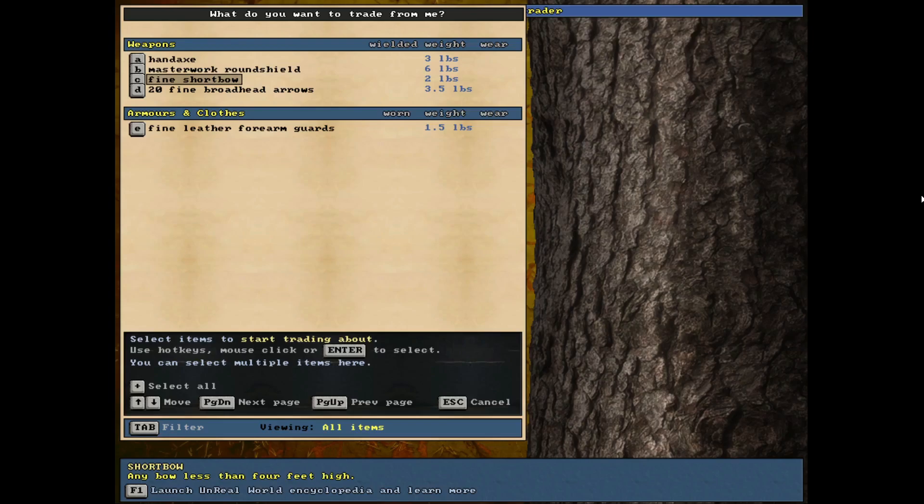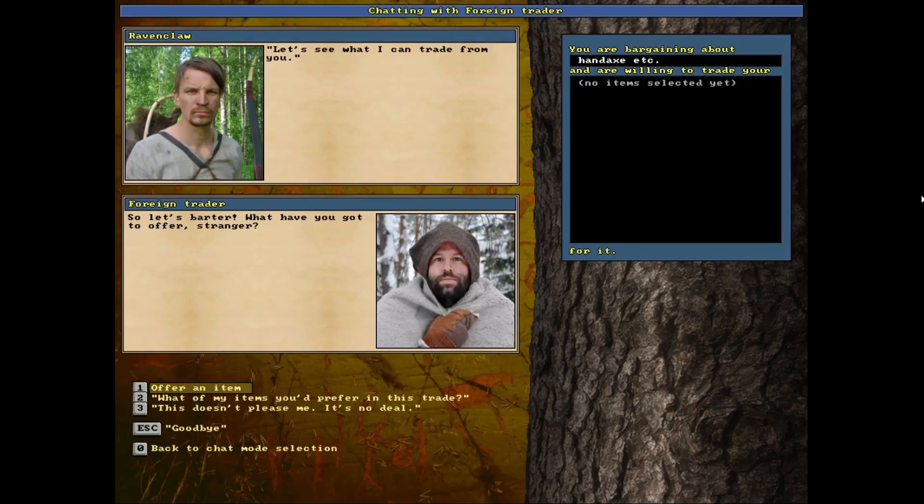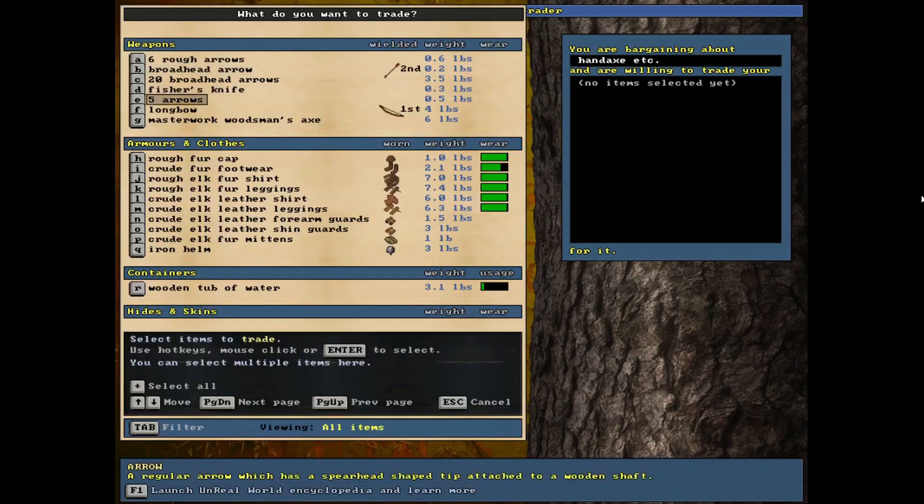The leather forearm guards I can probably make myself. The broadhead arrows I cannot make myself, nor can I make the hand axe. We do have a masterwork woodsman's axe. You may be asking yourself why I want the hand axe — even though it's not great quality, we need it for certain crafting. It's a lot easier to use than the woodsman's axe, and whenever I want to club somebody it's nicer to have a one-handed axe.